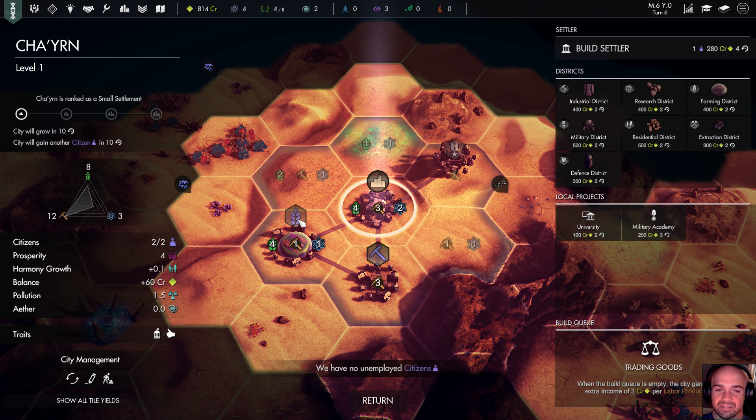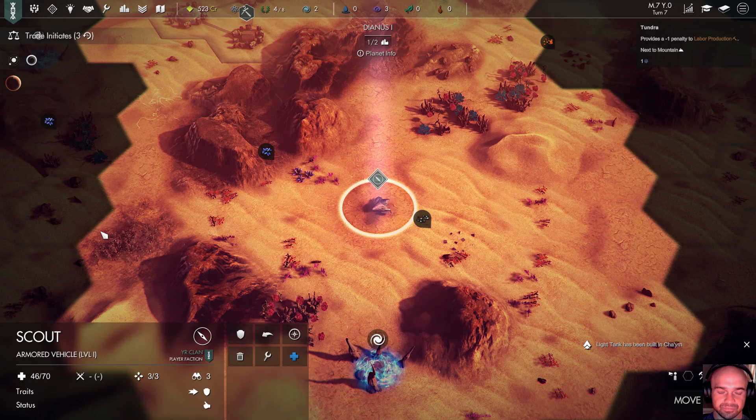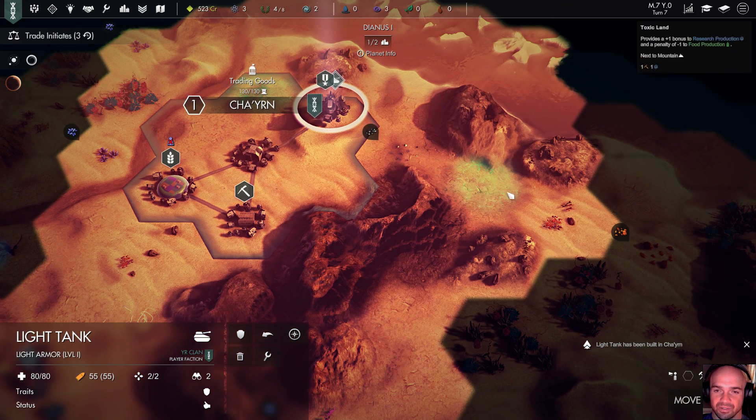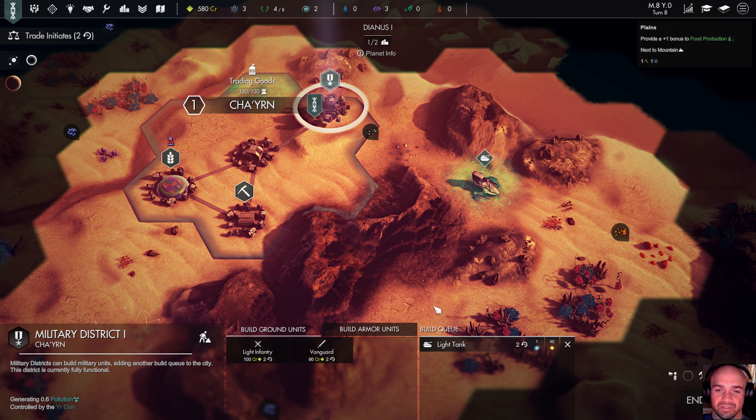We could take a citizen away from the food briefly and put it here to get some production going — maybe build a light tank, then build two of them so we can start scouting out and killing some of these bugs. I think that spot down there with that cool industry resource will be good. So now we've got our tank — we're going to start clearing the path. I like their unit models. Come back over here, let's go ahead and buy it out for one ether.